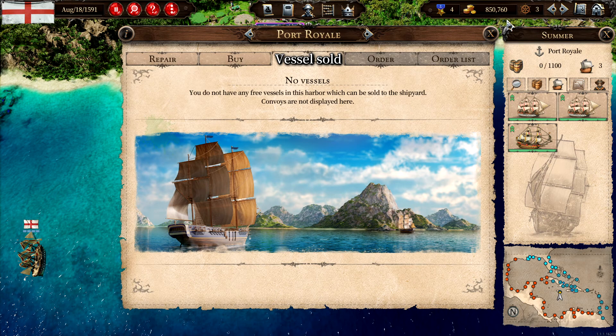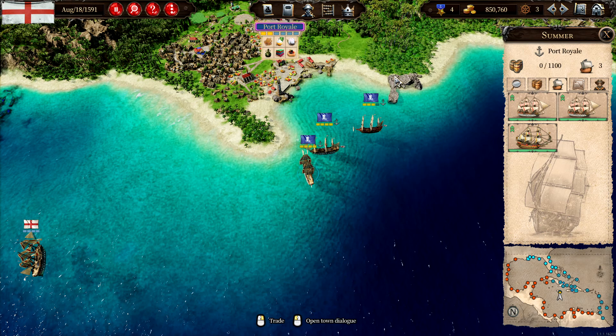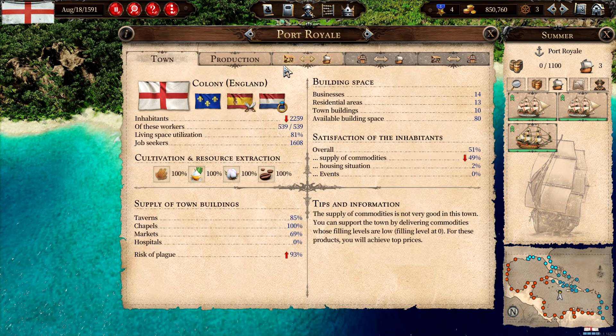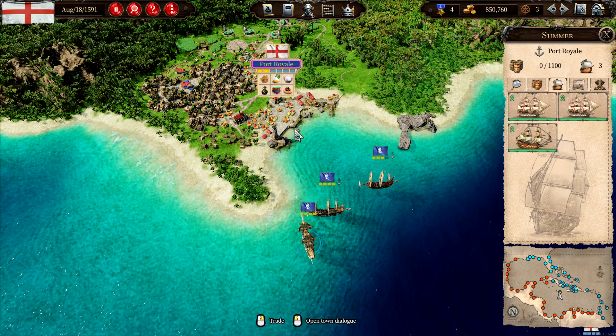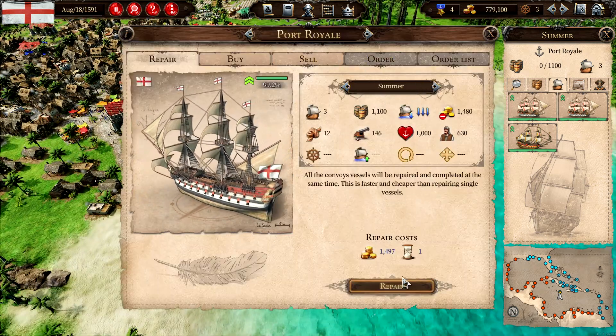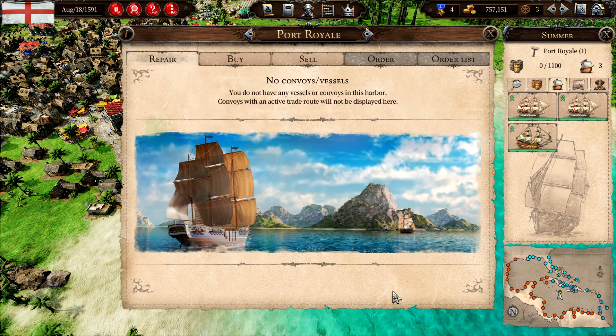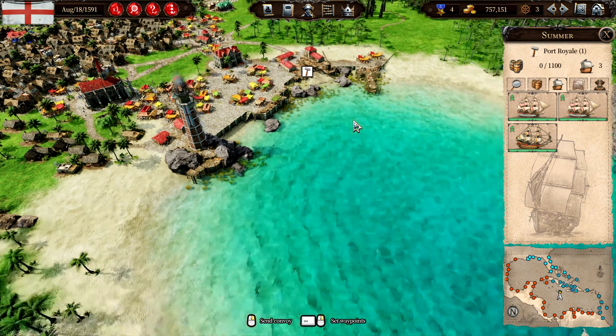There we go — we have money. We also need to repair. So the Black Pearl: repair. Summer: repair. And Janice: repair. And then we unpause a little bit.